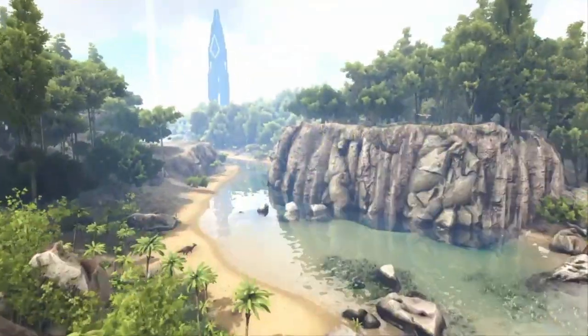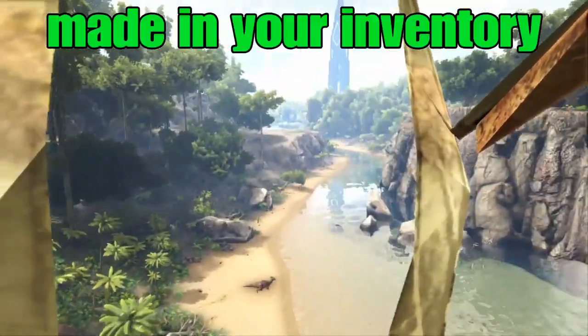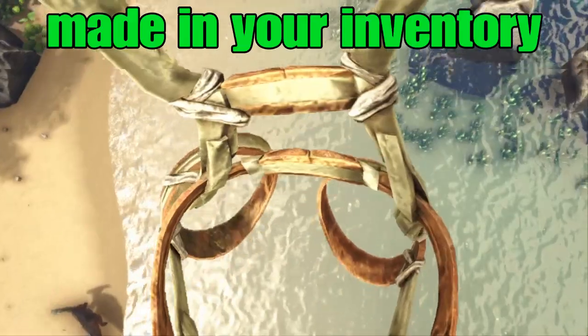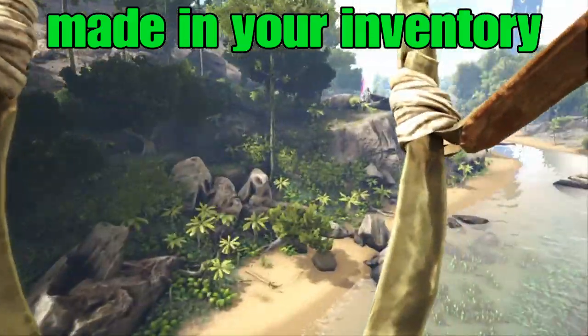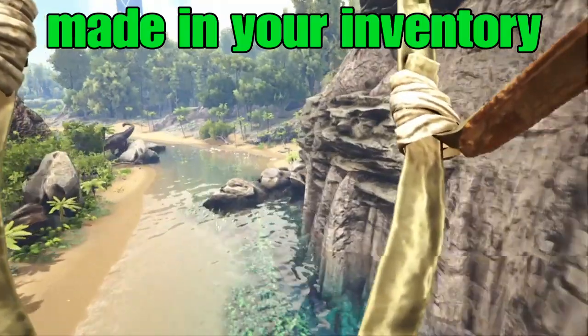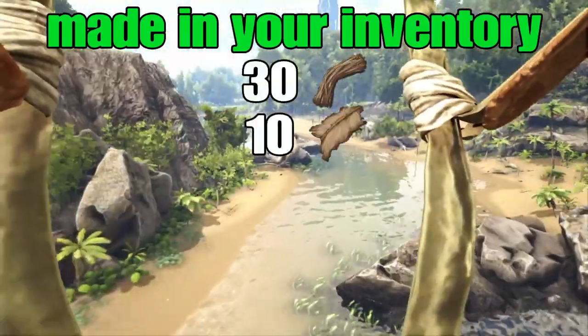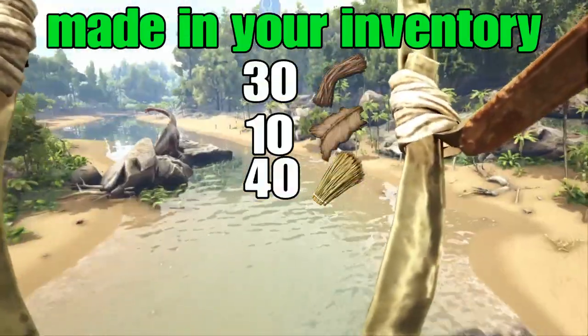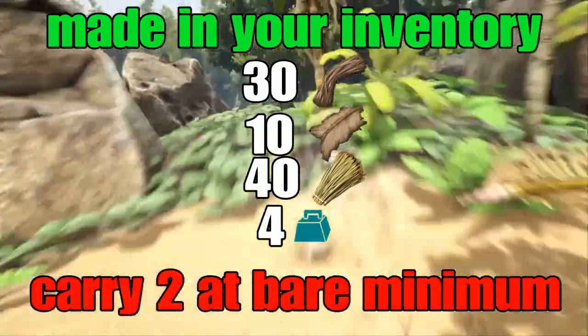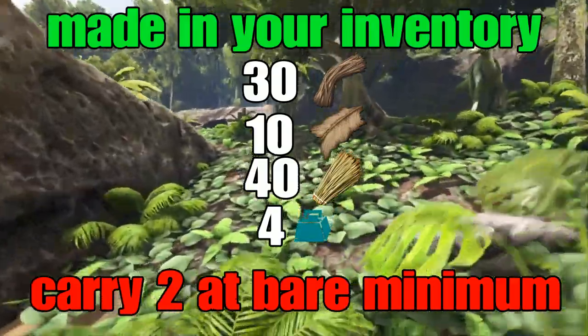Crafting parachutes is incredibly convenient because they can be made in your hands. This means you don't have to take 20 parachutes whenever you leave your base — you can take a couple and craft more if you need them. Crafting each one takes 30 fiber, 10 hide, and 40 thatch, and each will weigh 4 weight. You're going to want at least 2 at any given moment — that's the bare minimum — so consider it basically 8 weight.